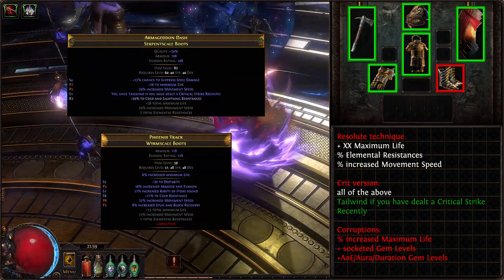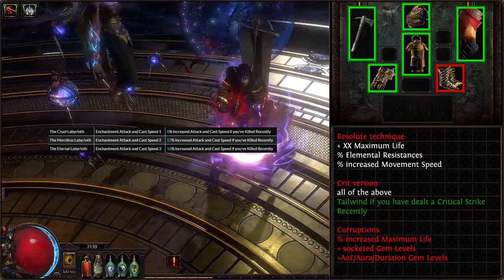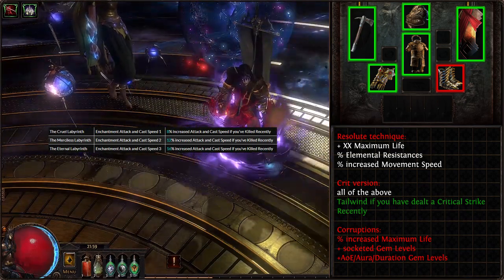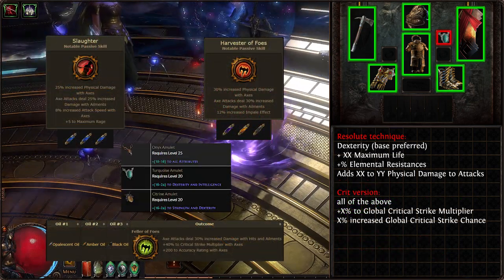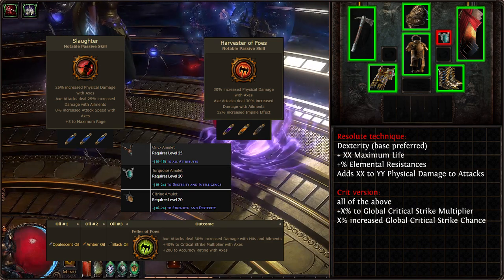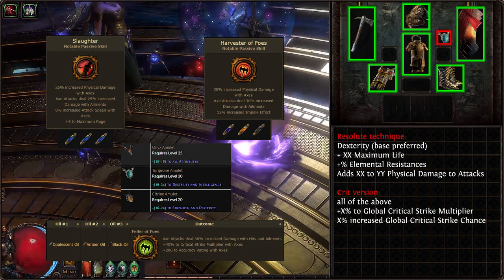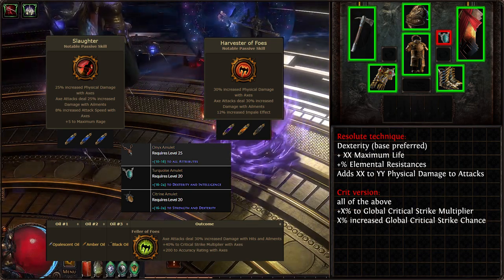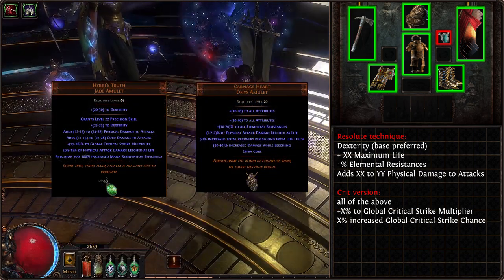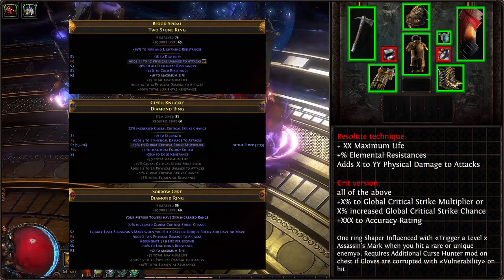Best in slot boots would be a well-crafted rare with Tailwind on Crit. Unique replacements are Wanderlust and Victario's Flight. Possible corrupts are Max Life, AoE, and Aura Duration gem levels. Best in slot lab enchant is 16% increased attack speed if you've killed recently; second best is 120% increased critical chance if you haven't crit recently. Moving on to Jewelry: our amulet should be a rare with a Dexterity base, with life and resistances. Flat physical damage to attacks is good for both builds, while critical strike chance and multiplier is useful for the Crit version.